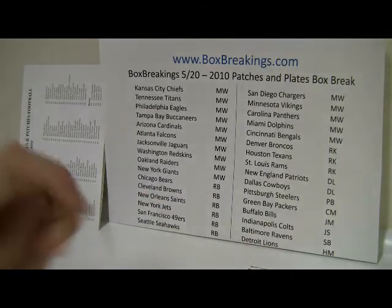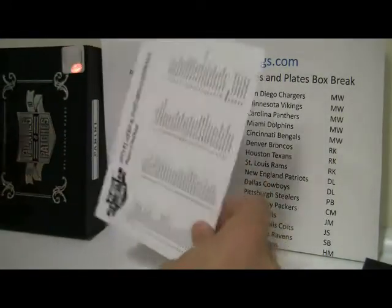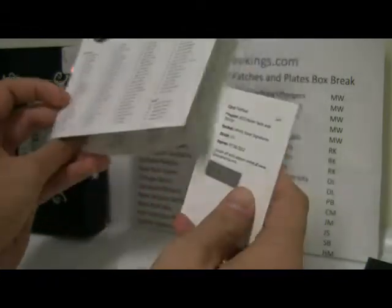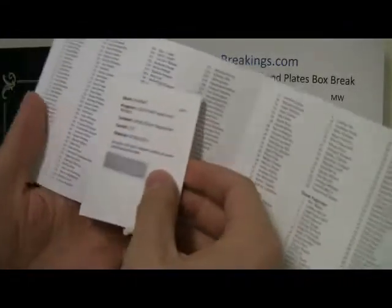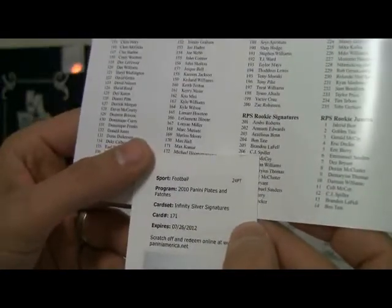Alright, that's it for the base cards. Now going to the Redemption first — number 171, Infinity Silver Signatures. It looks like that's going to be Max Komar, number 171 on here. Going to double-check that to make sure, and I'm not even sure what team he plays for, so I'll have to look that up and let everybody know.